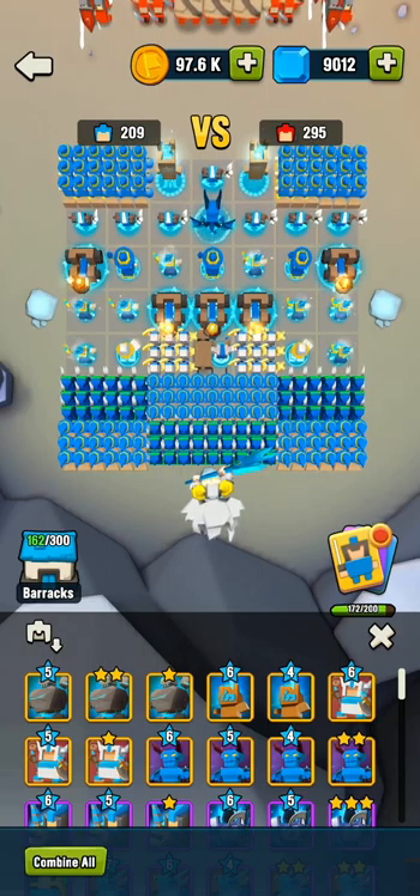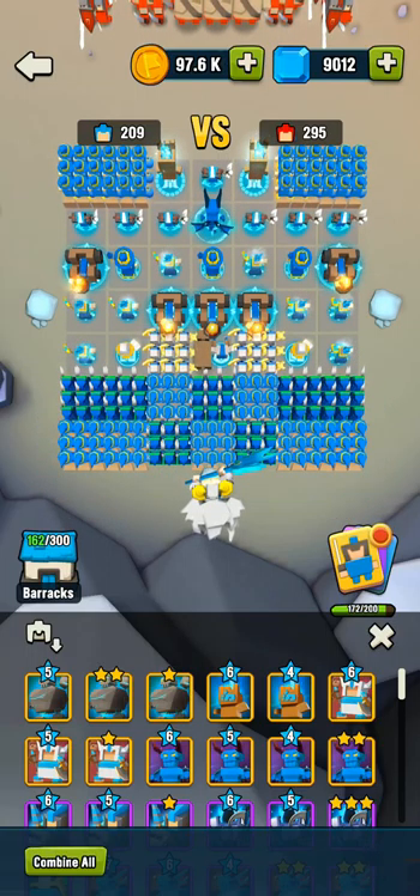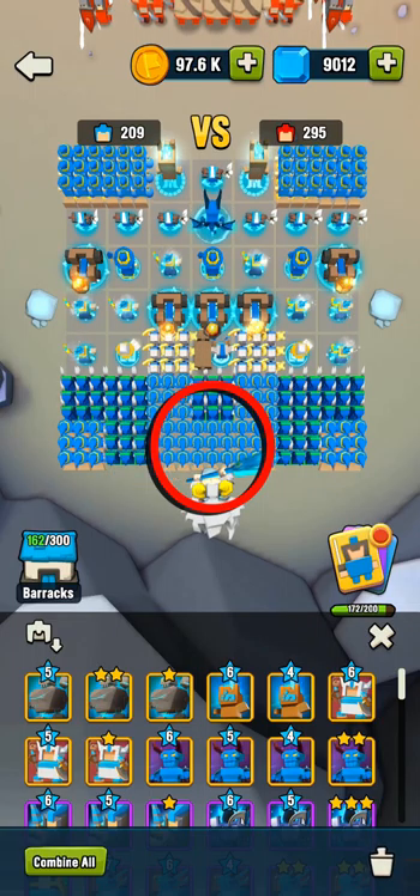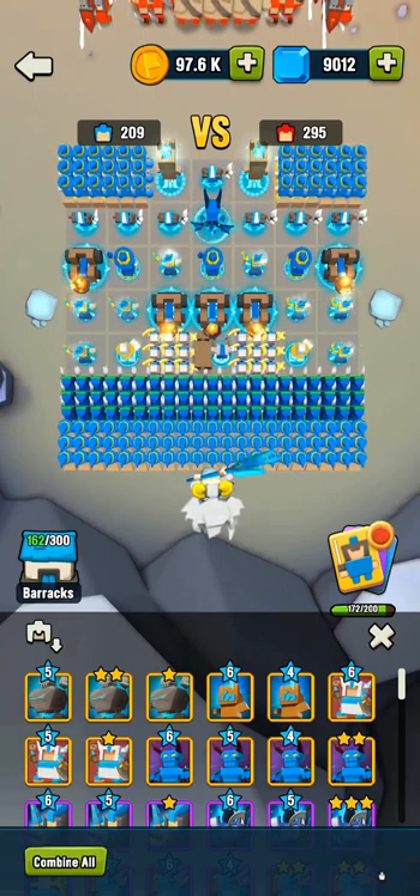You can place Magic Apprentices on both sides to distract two sides of Ghost Assassins, you can place them in the middle to distract Ghost Assassins that attack you from the center, or you can just fill up your entire back row with Magic Apprentices to try and distract all or most Ghost Assassins.